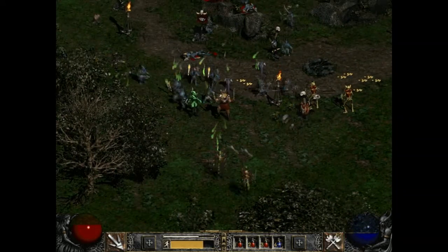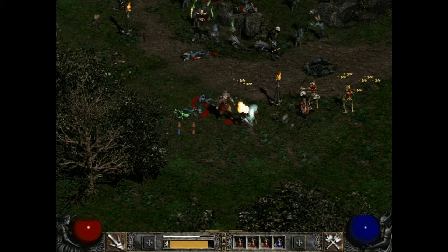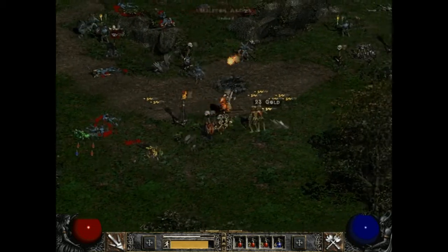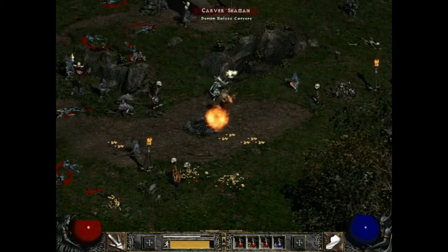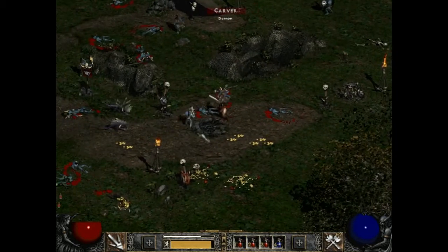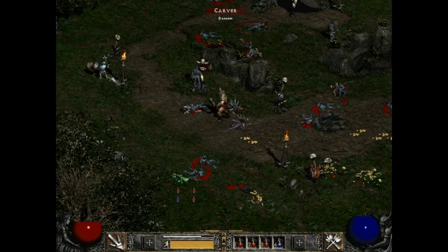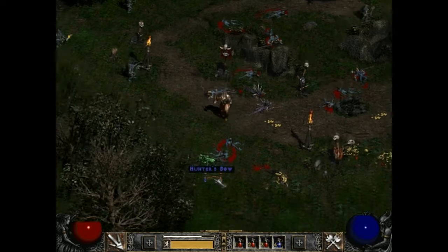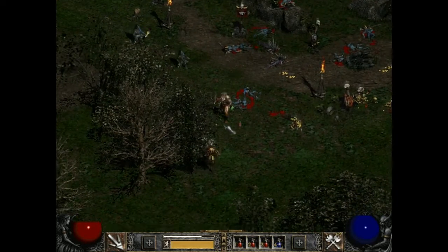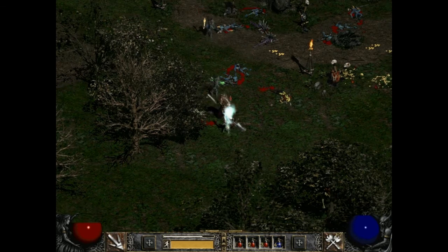Next to the health bar in the bottom left, you have your left click ability, which is usually always your normal attack. You might also see a little box with a cross inside — that box is for when you level up. When you level up it will glow red, meaning you can assign 5 new skill points to 4 different areas: dexterity, vitality, energy, and strength.